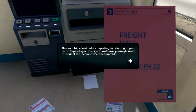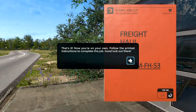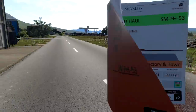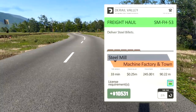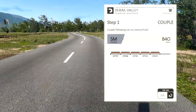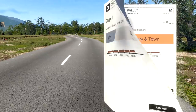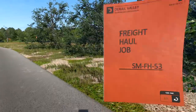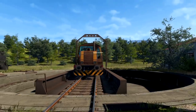Alright, cool. Plan your trip ahead before departing by referring to your maps. Depending on the direction of travel, you may need to reorientate your locomotive on the turntable. So our locomotive is currently on a turntable miles away. But yeah, we can do this! What is our job? We gotta deliver steel billets to the machine and factory town. Step one: couple of cars at the station slash track - the track is B40. And then we gotta go there. Let's see if we can do this, it's gonna be difficult.